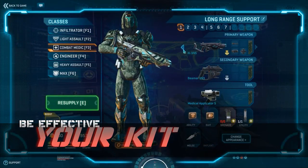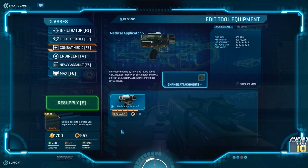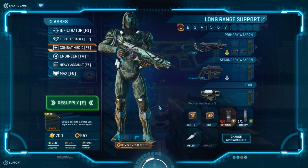First, in your character selection screen go to Medical Applicator. Once inside there you will see an option to upgrade it. This is the first thing you want to upgrade, as it will help you heal people much faster. This is especially important for healing MAXes, which take a much longer time to heal than regular players.